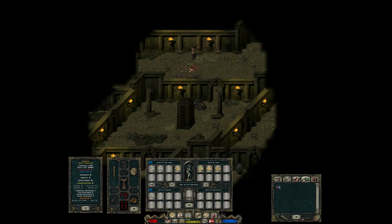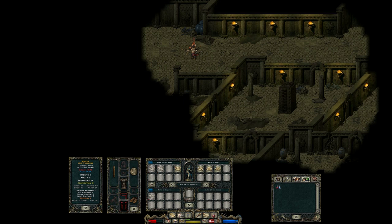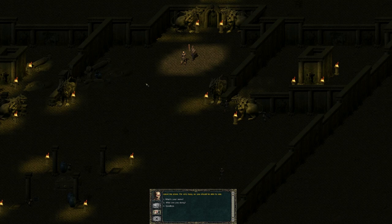You will also run into some orcs down here who are after a specific axe — finding it and giving it back grants some quest experience, but it's just a quick side quest with no later implications. As we plumb the catacombs, we should pick up notes that explain what is going on: a mage named Thelrion was entombed here. All of these skeletons are his minions trying to resurrect him — that was his last directive to them.